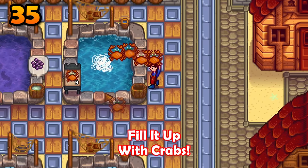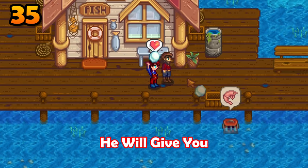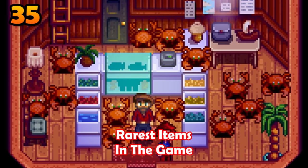Build a fish pond and fill it up with crabs. Once it is full, speak to Willy. He will give you a pearl — one of the rarest items in the game.